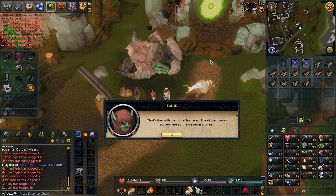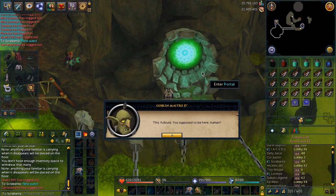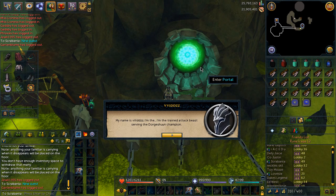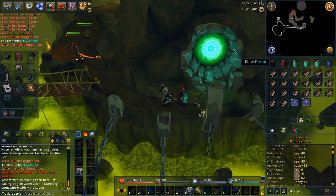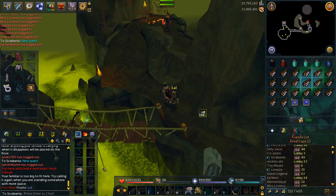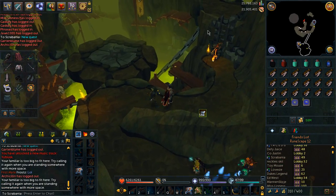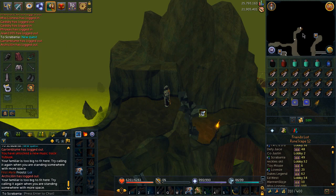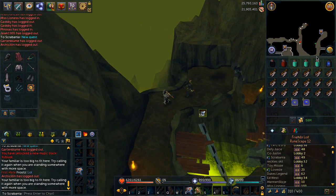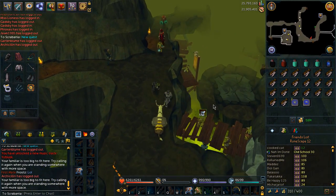I recommend getting some combat gear to kill a level 140 human — they're not too difficult to defeat. The place where you'll be completing this quest is called Ubiisk, and there are multiple bank chests there, so you can use any bank chest in Gielinor or one inside Ubiisk. I used Dual Chaotics, but you can use whatever gear you want. Make sure you do not use any familiars because later in the quest familiars are disallowed, so there's really no point summoning one and dismissing it shortly after.